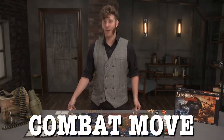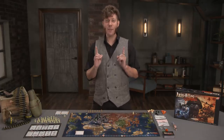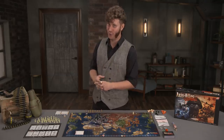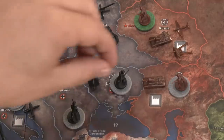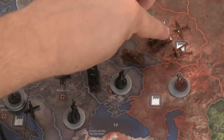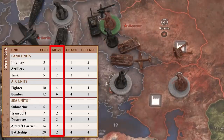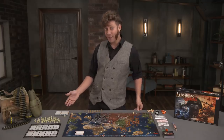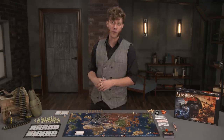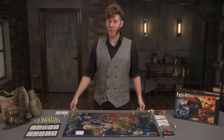Phase four is the combat move. Because there are two distinct movement phases — combat and non-combat — this phase is for any units who end their movement in a hostile space, meaning controlled by an opposing power or by the zombies. A player can move any number of units up to their individual move value listed on their unit chart. If a unit tries to move through a hostile territory, it ends its movement in that space. All movement in this phase occurs at the same time, and once all combat moves are declared, play continues to the combat phase.